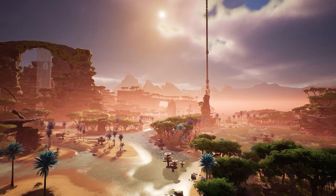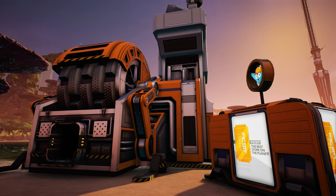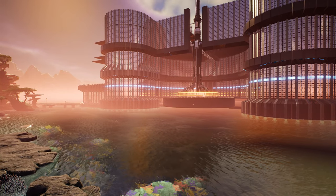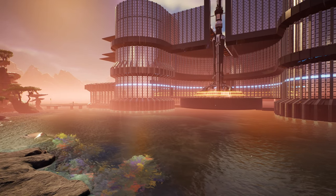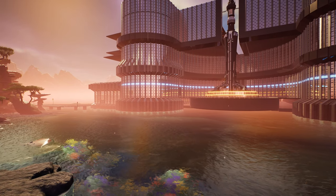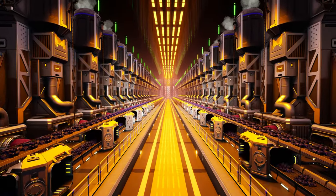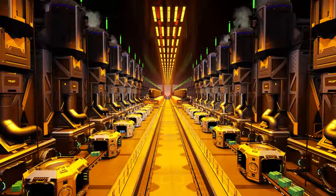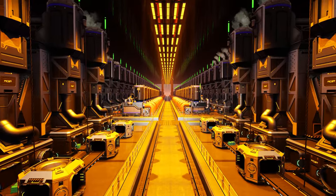Welcome back to another Satisfactory video. Today I'm going to be showing you what the resource sink and the awesome shop are, because recently I've been bombarded with questions about foundations, pillars, and beams. People don't know about the awesome shop. I'm also getting questions like what items to buy first, or how to get coupons quickly, so I'm here to break all that down from the beginning.